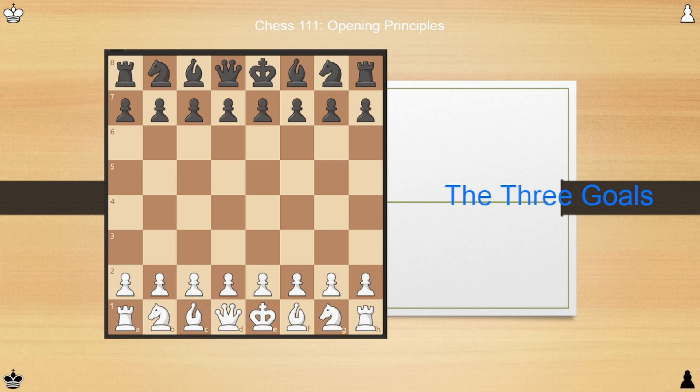Firstly, control the center. For the purposes of the opening, we'll be defining the center as the four squares directly adjacent to the central point — e4, e5, d4, and d5. During the opening, you should seek to obtain control of two of these squares as white, and at least one and a half as black. By control, I mean that you have more pieces on or attacking that square than your opponent's. If you have the same number of pieces attacking or on that square, it's a tie.